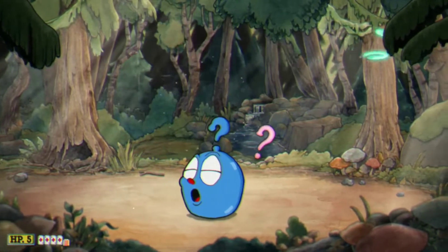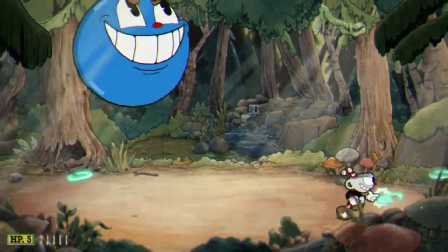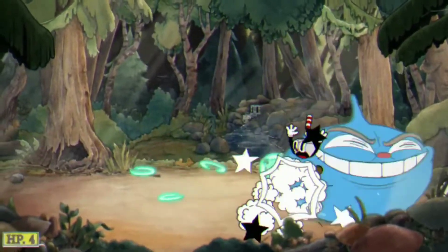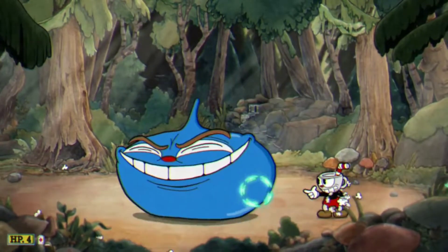And he takes a pill, which you can parry these question marks, and he gets way bigger. So he's going to do bigger bouncing moves, and you can use your Super Art here. But he's going to have bigger bounces. And when he does his punching bag, you just crouch, just like when he did the head slam.